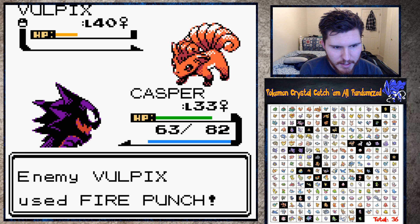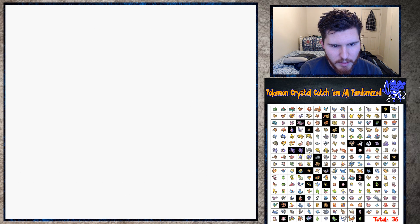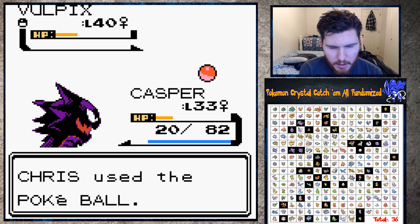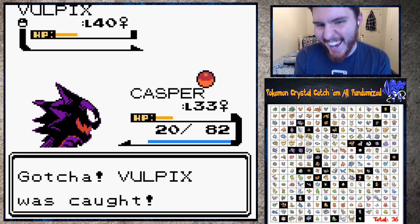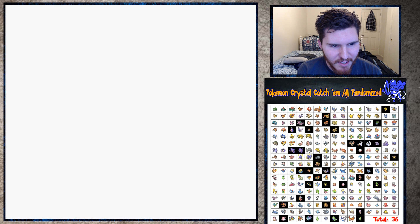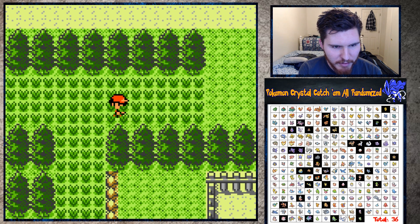The only sucky part is we already have Vulpix, but it's good to catch it because it's such a high level. We almost had it - Fire Punch, that's probably gonna kill us. It didn't! We have like one or two more chances depending on what moves it uses. Come on, get in the Pokeball - yes! Caught a level 40 Vulpix. Now it needs a Fire Stone - if we had a Fire Stone we'd have a pretty good team.